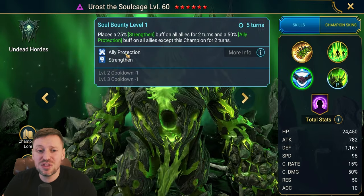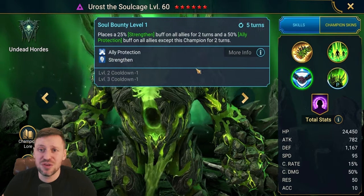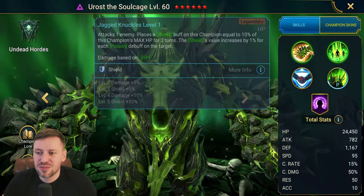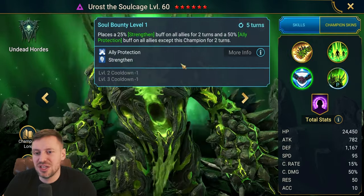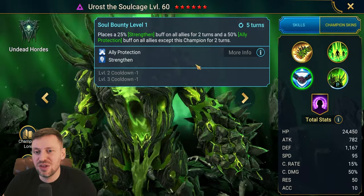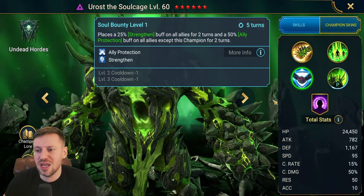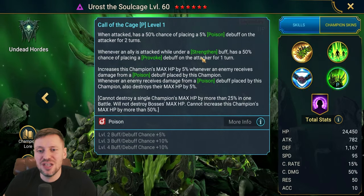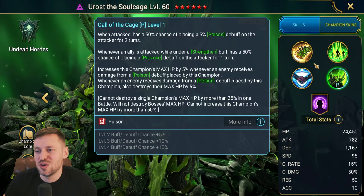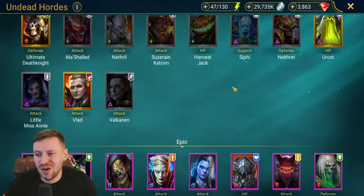Euros also brings ally protection and strengthen, and the shield on his A1 is nice. Mine has like 100k HP, so he's another solid option — hopefully chucking poisons all day on the boss.